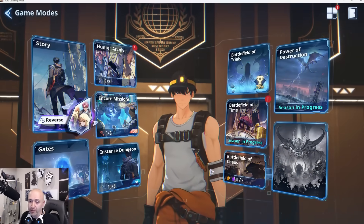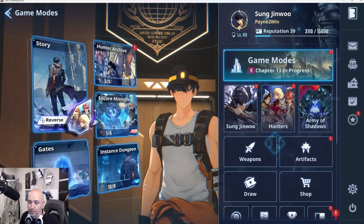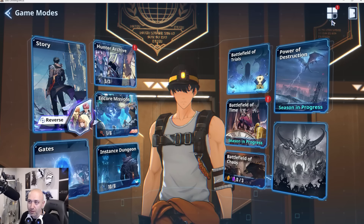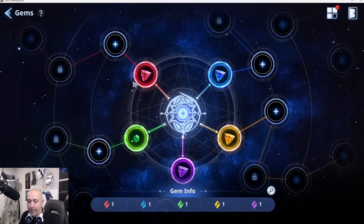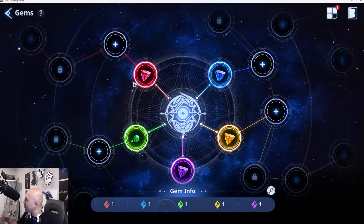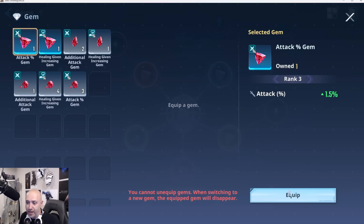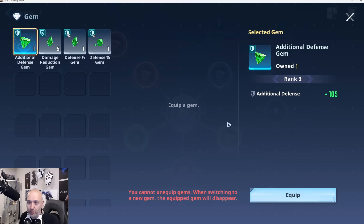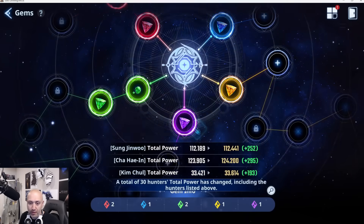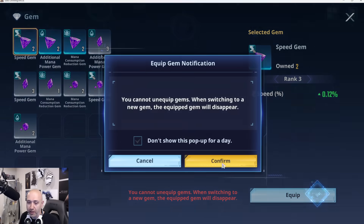Let me go back in and try this again. Oh, is it bugged? Okay it's bugged — weird. So it is bugged; back out, go back in. Weird, weird how the system works. So another attack percentage in here, we'll do additional defense here, and another speed here.